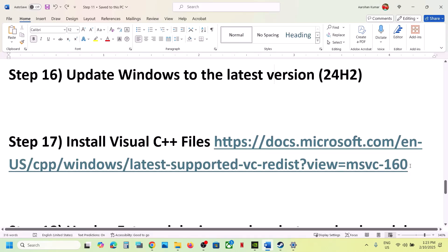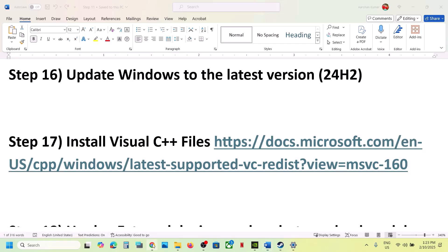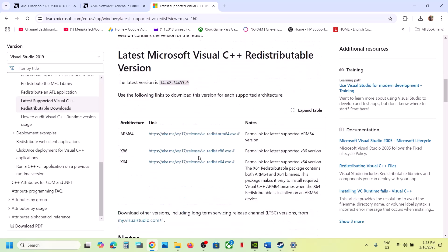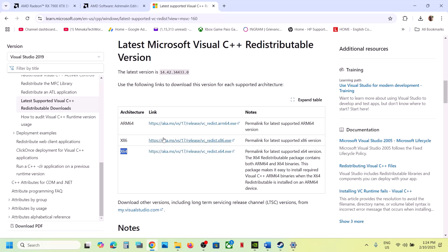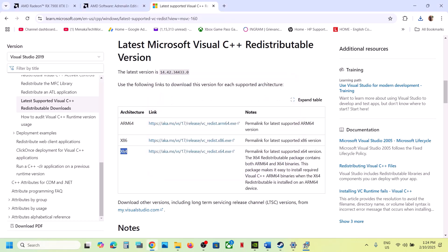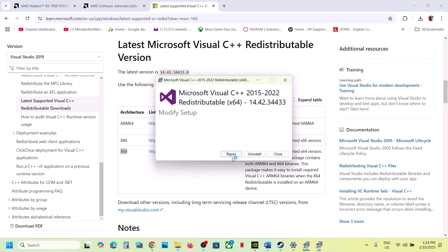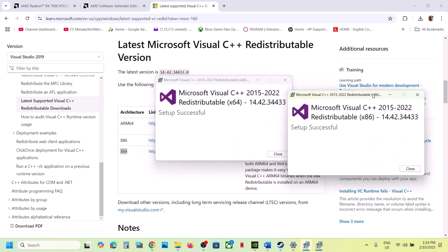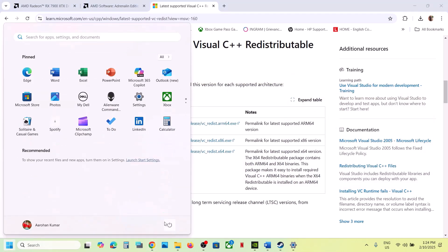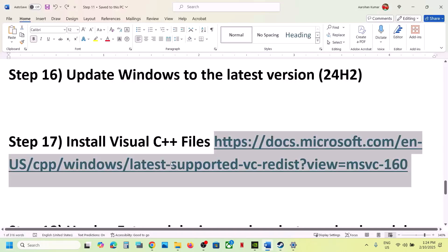The next step is to install Visual C++ redistributable files. Copy the link provided in the video description and open it in a browser — it will take you to the Microsoft website. Download the Visual Studio 2015-2022 x86 version, run the exe, and click Repair if that option appears, or Install if not. Then download the x64 version and do the same. Once both are installed, restart your computer and launch the game.